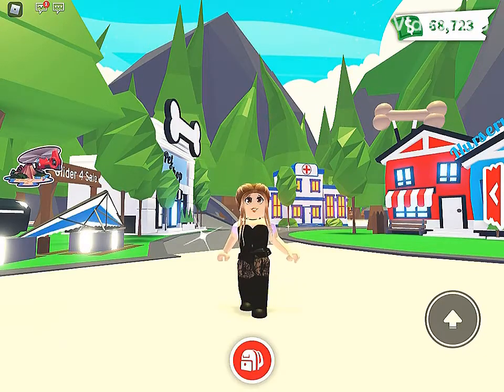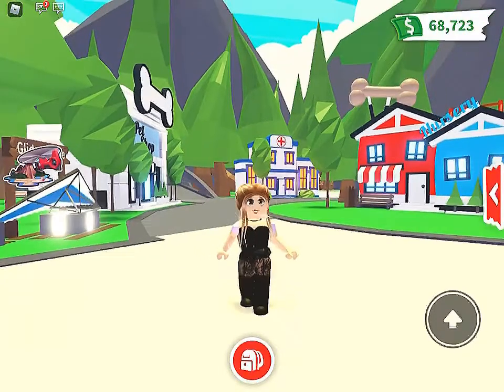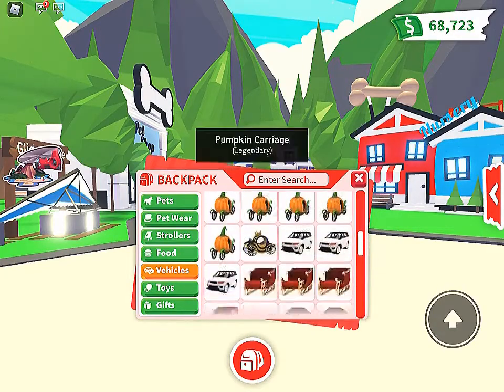In this video I'm going to show you how to change the color of your limo. Go into backpack, these are vehicles, find your limousine.